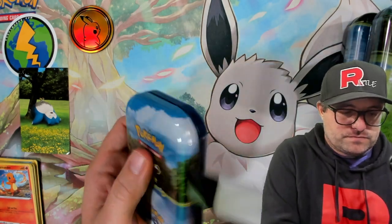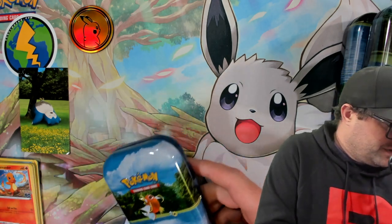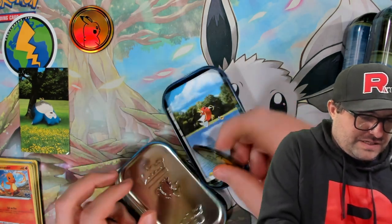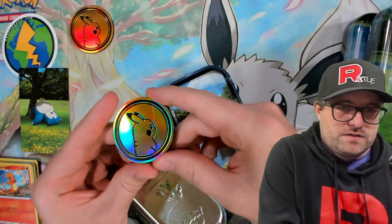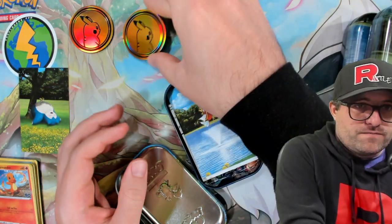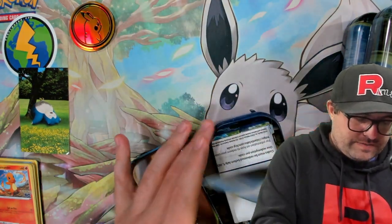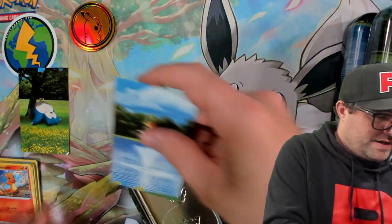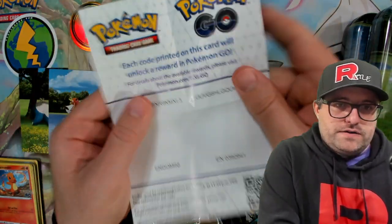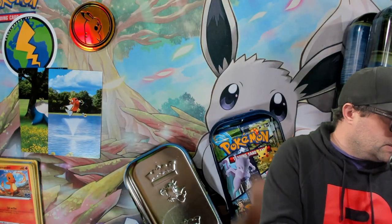Magikarp tin — let's give it a whirl. It'd be really nice if I could pull the gold and the rainbow Mewtwo. The rest that I'm missing are pretty inexpensive. We got an error coin, if you want to call it that, where the foil is connected. Lots of Pikachu coins going to be coming out of these — if you're going to have excess coins, Pikachus are nice ones to have. Here are the codes for the Pogo peeps.